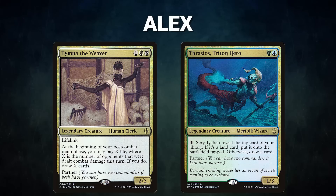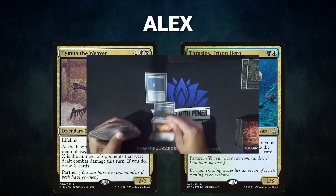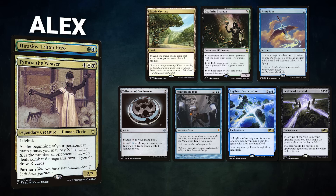Next we have Alex piloting the partner pair of Tymna the Weaver and Thrasios, Triton Hero. This deck, titled CST Marinade, is focused around pre-game effects, abusing early advantage to skyrocket ahead of opponents. During mulligans he reveals a Serum Powder, exiling his hand and drawing a fresh seven. Alex's opening hand contains an Exotic Orchard, Deathrite Shaman, Swan Song, Talisman of Dominance, Mindbreak Trap, Leyline of Anticipation, and Leyline of the Void.